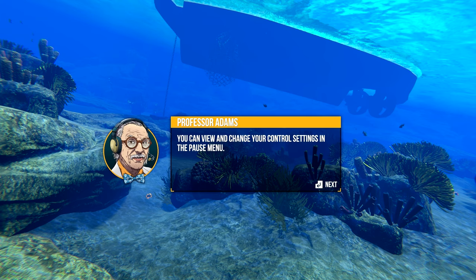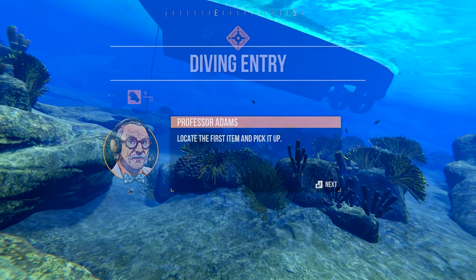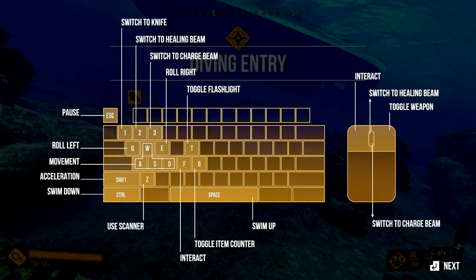You can view and change your control settings. Your primary task is to collect valuable items that are scattered in the depths — locate the first item and pick it up. So what do we got here? Toggle weapon — so yeah, there is hostile wildlife down here.